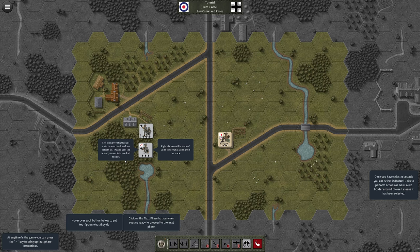We'll zoom in here. There are the British guys coming in — we've got some woods, a very typical top-down view on a hex war game. We've got villas, a barn, a bigger house, an orchard, and we're in the woods. Left-click over the stack of units and select to perform actions. The tutorial says to try and split the infantry squads into two half squads, so we'll click here.